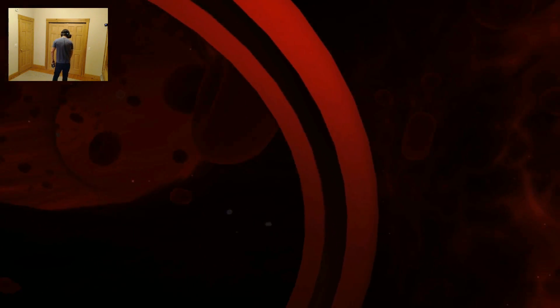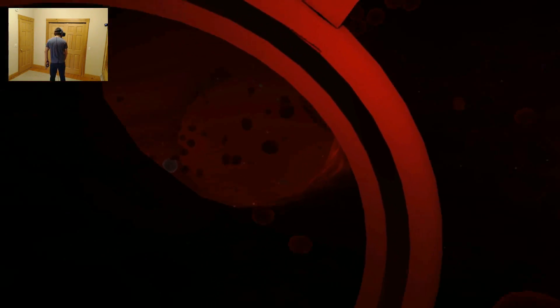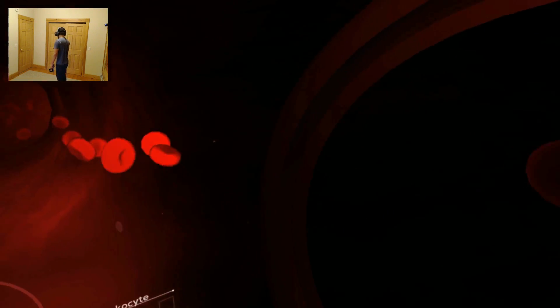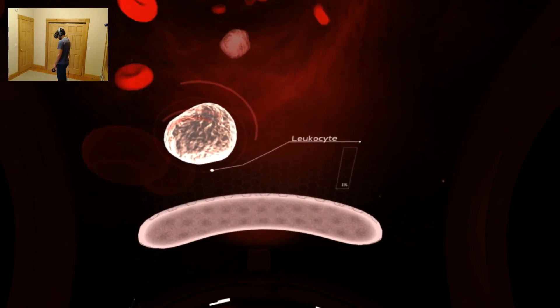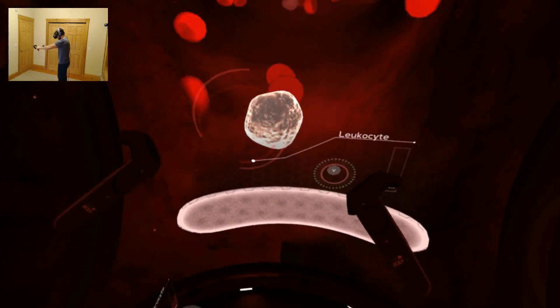That's cool. Next up are white blood cells, or leukocytes, which take up less than 1% of the blood's total volume. Their main function is to protect our body from infection.